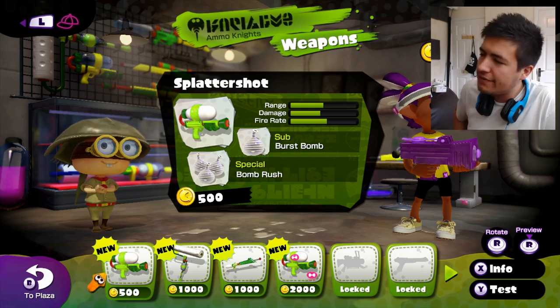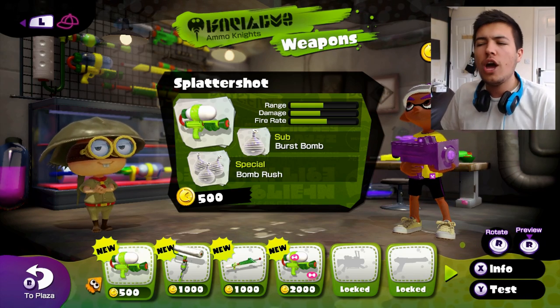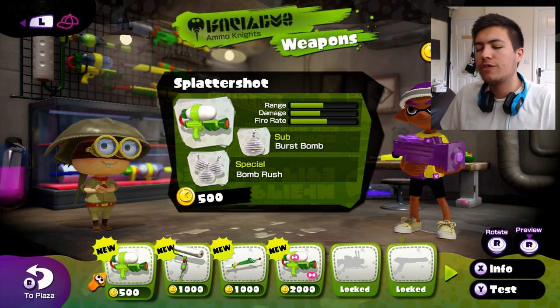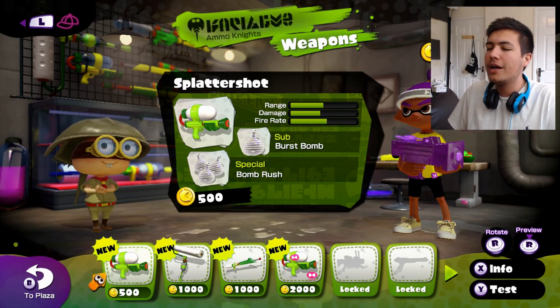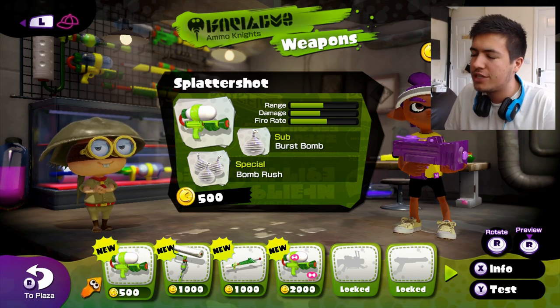We've got 6,367 coins to spend, and the new gun, the Splatter Shot, only costs 500. So we're going to have a lot remaining, which is awesome. But what is so good about the Splatter Shot?